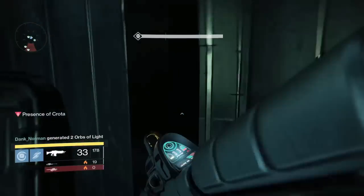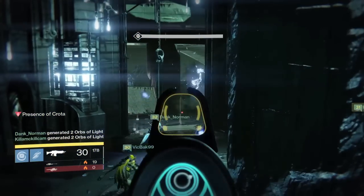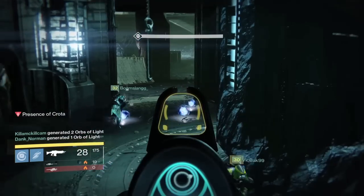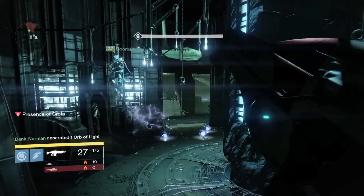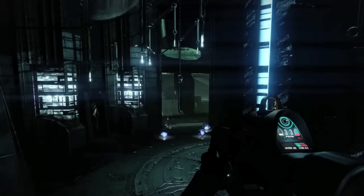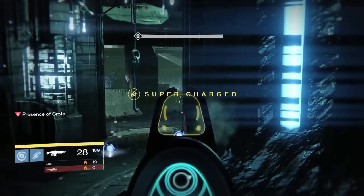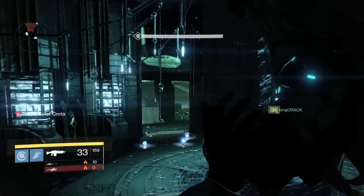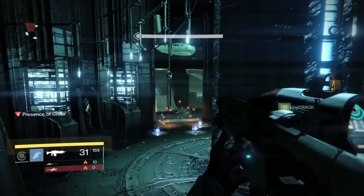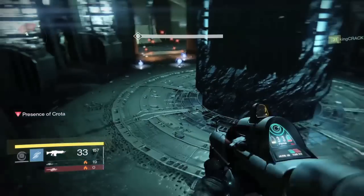That door right there is where the ogre is going to spawn from. You want a Titan to put a bubble right there. I believe Dank told whoever had the Helm of Saint — something — to make sure they put their bubble there. That ogre is going to walk right out into it.